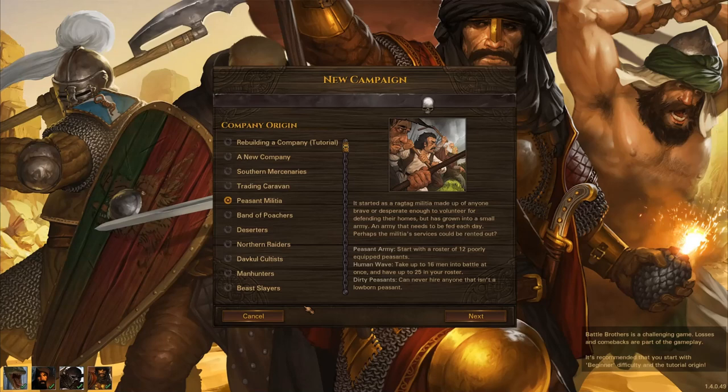So let's start a new campaign. There are a lot of backgrounds here. It recommends going on beginner difficulty and using the tutorial. But I think if you're looking for the easiest overall, the peasant militia might be the way to go. The pros: obviously you can have four extra people, which is huge. You can't take the hedge knights or any of the higher-level guys with ultimately better stats — they can become much better fighters at end game — but you can take decent people. If our goal is only to win the first crisis, we can do that relatively quickly. We can very quickly hire peasants, get them trained up, and with 16 fighters, those four extra people make a huge difference.